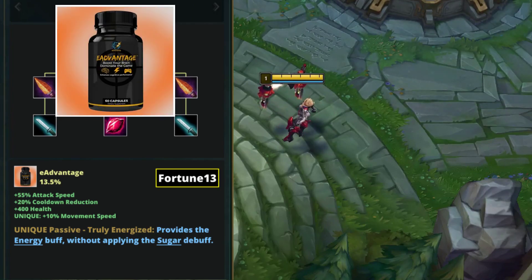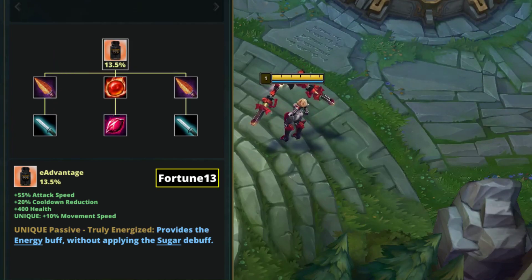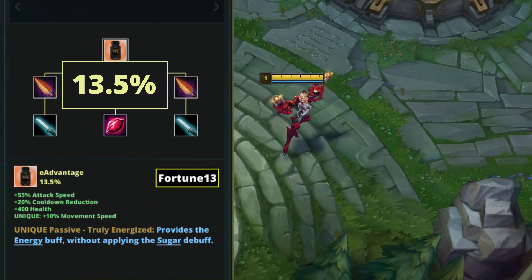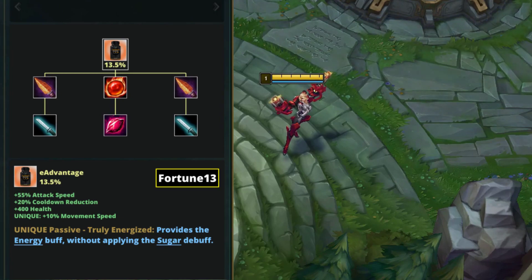Do you want a nice energized passive from the shop? Click the first link in the description and use the code FORTUNE13 to get a 13.5% discount while supporting the channel at the same time.